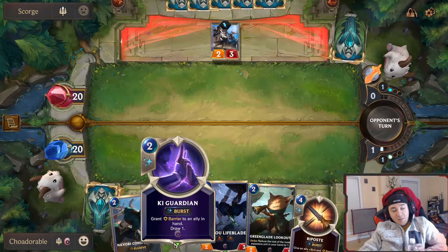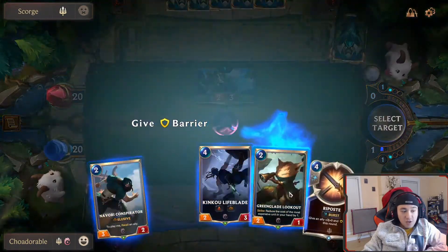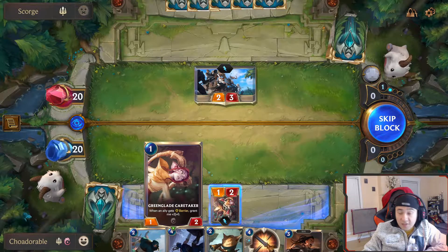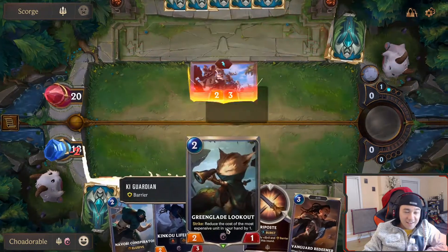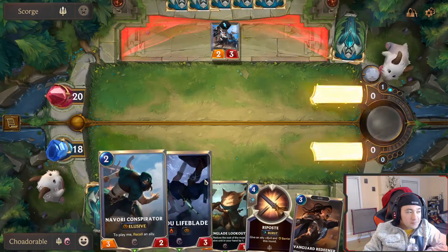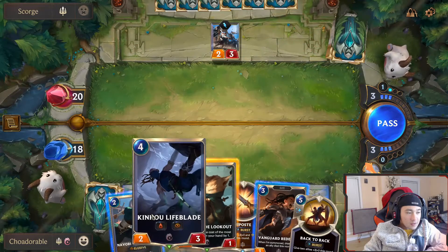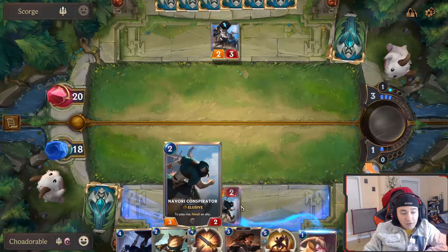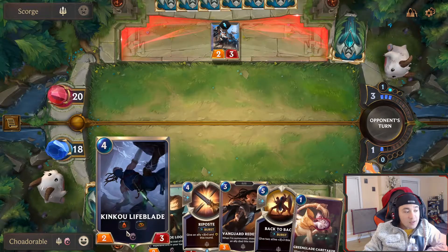When an ally gets barrier, we're gonna grant barrier. Do we think this works? It does not. I don't like that. We're not really gonna get much battlefield value by bouncing this, but we just want to start applying pressure. And any damage we take can be offset by the Kinkou Lifeblade, since it does have lifesteal. We're gonna be taking five damage next turn.